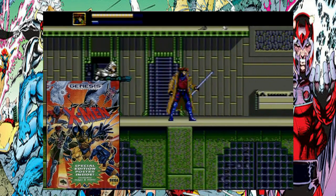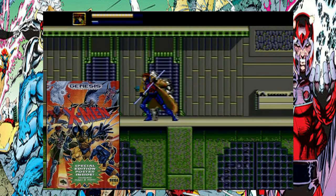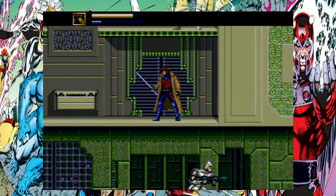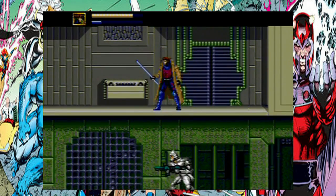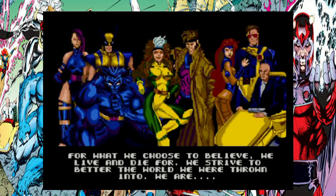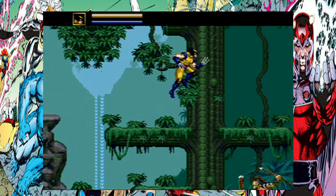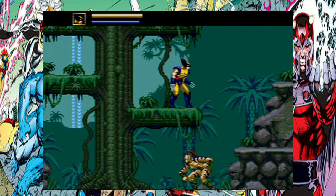X-Men was developed by Western Technologies Incorporated and released in 1993 for the Sega Genesis and Sega Mega Drive. Rather than being based after the actual TV show, this game is geared more toward the Marvel Comics property. It also combines the rosters from X-Men's blue and gold teams respectively. Most of the game takes place in the Danger Room and has the X-Men fighting for their very lives in a battle of survival.